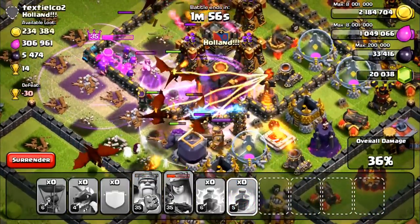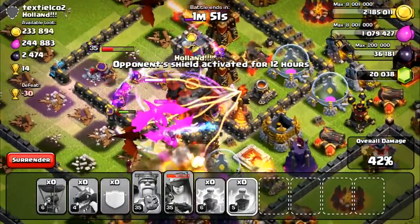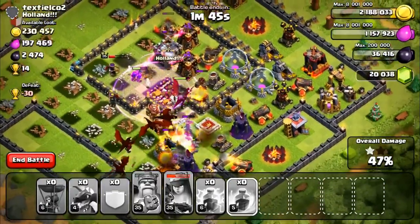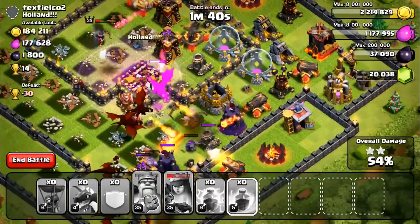I'm going to pop her ability now — she was getting pretty low there. I got two dragons over there. We got one on the town hall. I need to keep him raged up and see if he can get it. What can we do at 40%? We're going to take out the town hall. His inferno tower actually ran out, which is really, really good for us. My heroes took too much damage in the beginning so I don't think we're going to be able to three-star, but we do get the two-star, which is really, really nice.